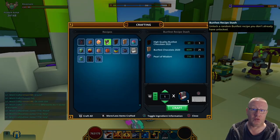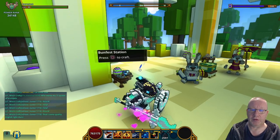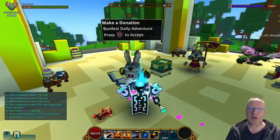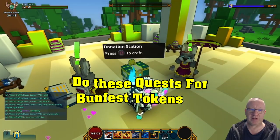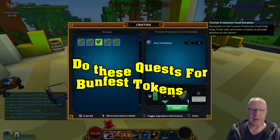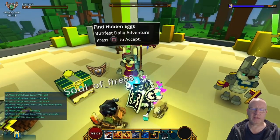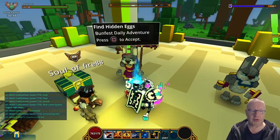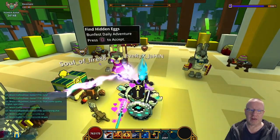Crafting those recipes will unlock all these — I'm just missing this one but I'm not worried about it for the moment. You should be doing these three quests as well: the donation quest where you just donate whatever you can to complete it, the hidden eggs quest (I'll show you those in a second), and completing three egg dungeons.